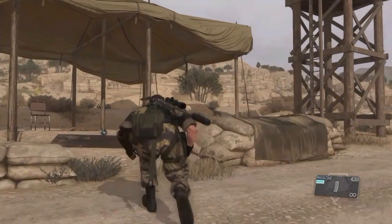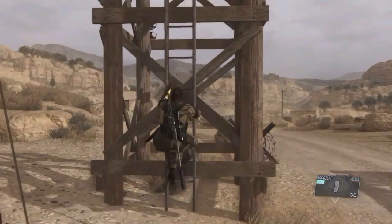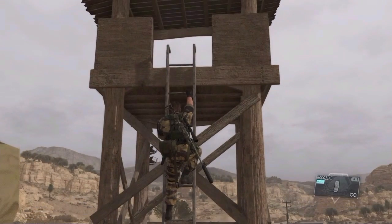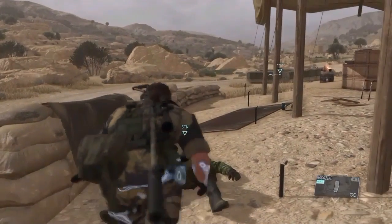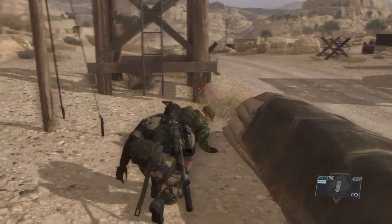Watchtower sentries have excellent vision due to the elevated vantage point, but if we can get behind one they are easy to eliminate. We can just climb the ladder and from the second or top rung tap the CQC button. This will KO a sentry for about 90 seconds.